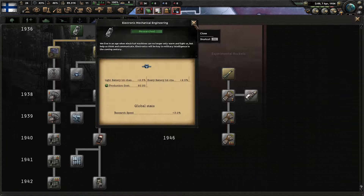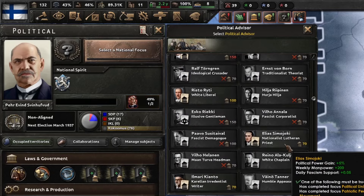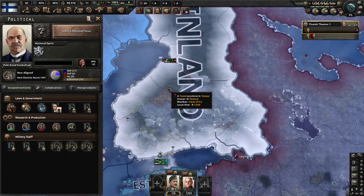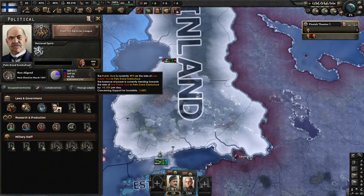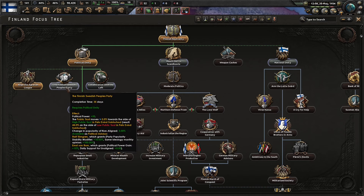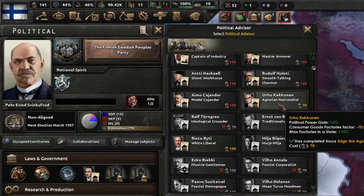The first research that we picked up is electronic mechanical engineering. Now let's just go to mechanical computing. We just picked up political unity and we now have the priest advisor available to us that will give us our weekly manpower — let's go ahead and pick him up. The next thing that we're going to pick up is align the agrarian league for more political power, and it will also help with public trust. We've aligned the agrarian league; now let's go ahead to Finnish Swedish People's Party, and we can pick up an advisor here.